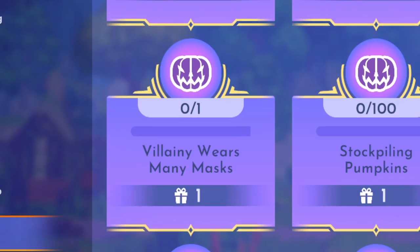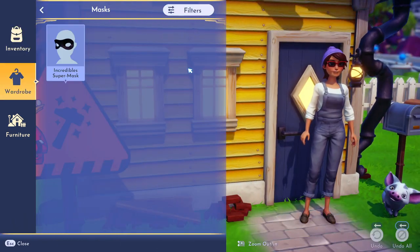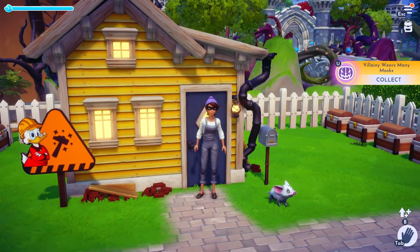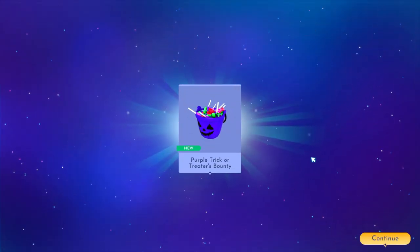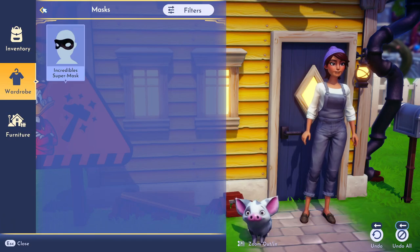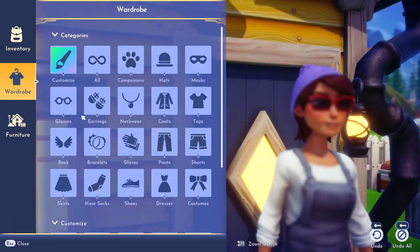We'll start off with the easiest one which is Villainy Wears Mini Masks. This one is super simple — just go into your wardrobe and put on any mask. She has this mask from the Halloween star path. If you don't have one you'll probably have to wait until one appears in your shop. I've tried googling and I don't think you can craft one right now, but if someone knows the recipe put it in the comments. The reward for this is the purple candy bucket.